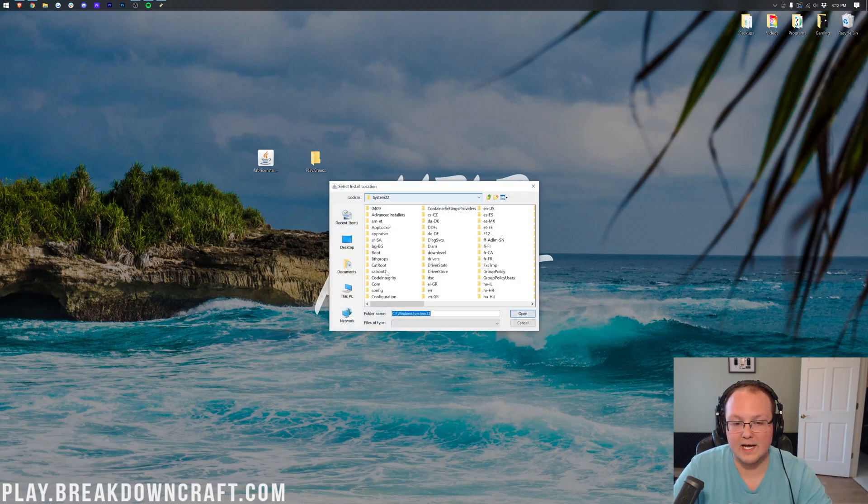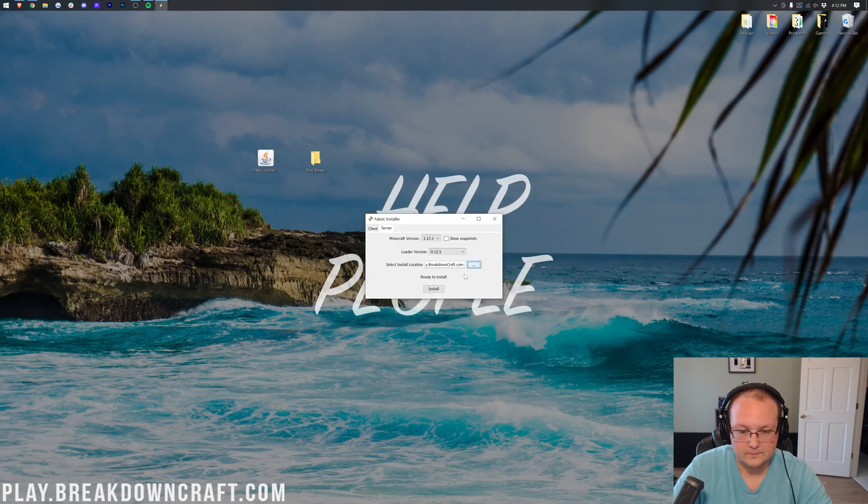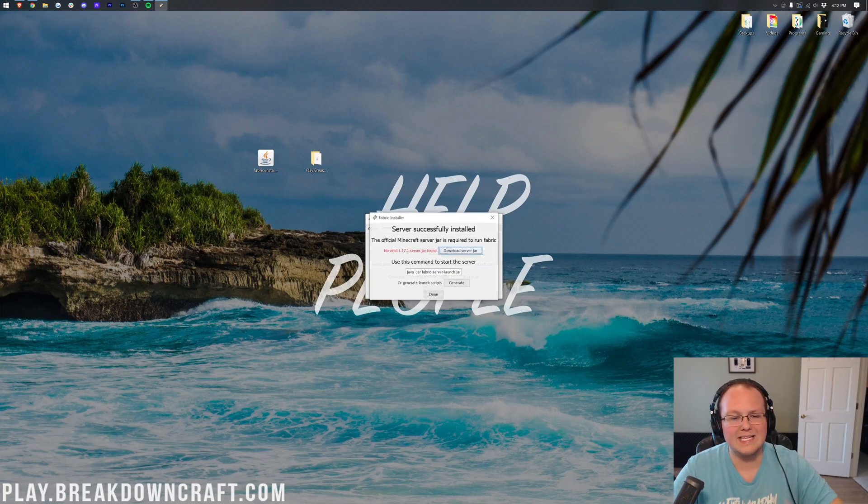When you click those three dots it will open a file browser. Click on Desktop, then find the folder you created for your Fabric server — mine is called Play.BreakdownCraft.com, yours could be called 'Fabric Server.' Select it and click Open. You should see the folder path in the location field. Then click Install. It will install the server files, say 'Successfully installed,' and then you also need to click the Download Server Jar button. Make sure that's green — it should say the Minecraft version jar is installed.